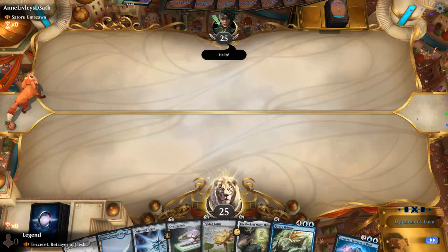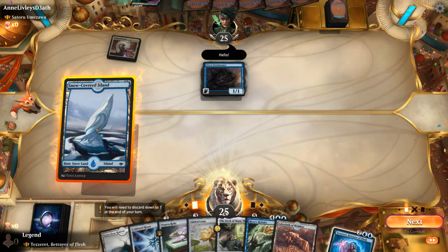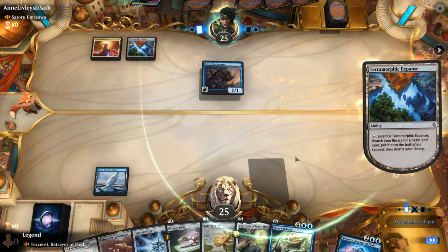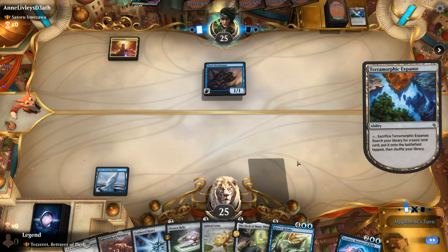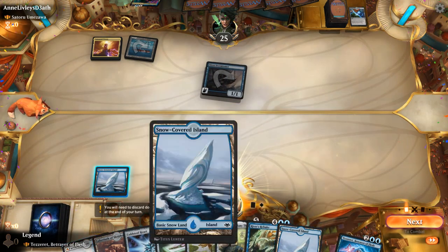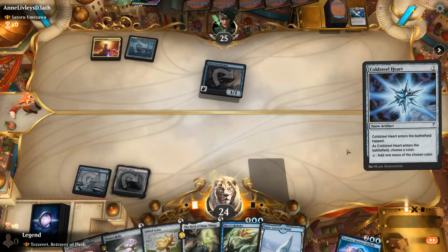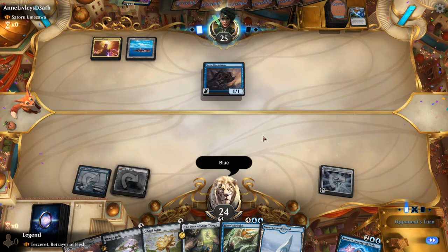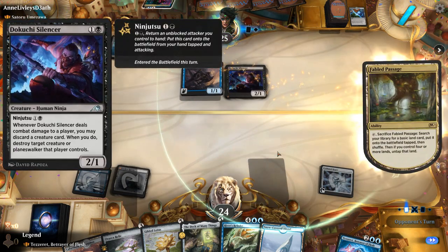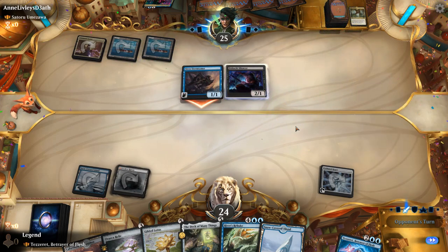Game one: on the draw with a keepable hand facing Satoru Umezawa. We've got a turn two Cold Steelheart, a couple more ramp cards, and River's Rebuke to hopefully reset the board before the opponent cheats anything scary into play. We play our Haven and it's looking like a Silencer — which can take out planeswalkers with its ability. So we're probably not going to play Tazeret given the opponent's early pressure.